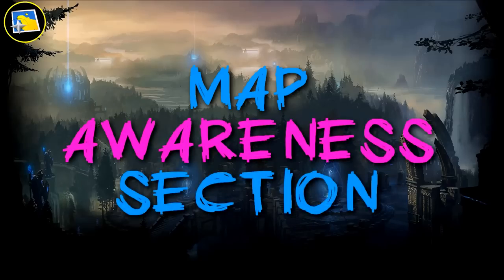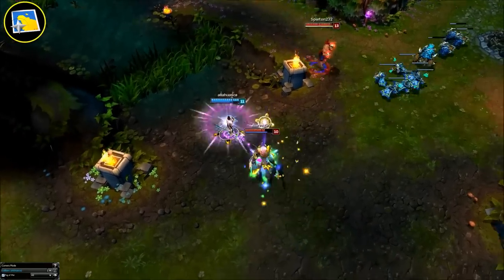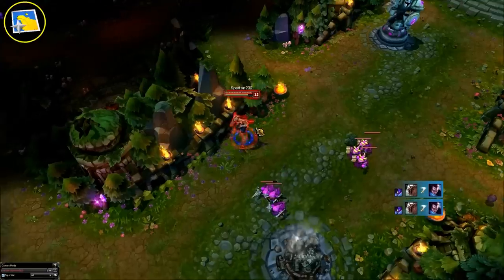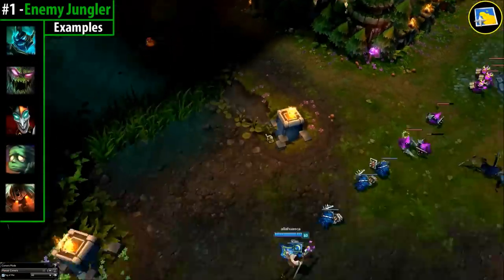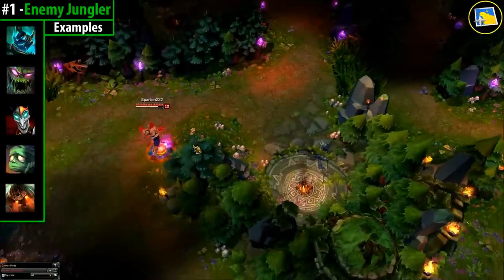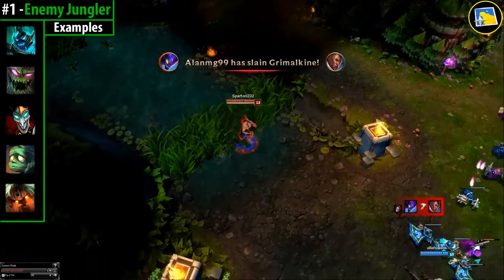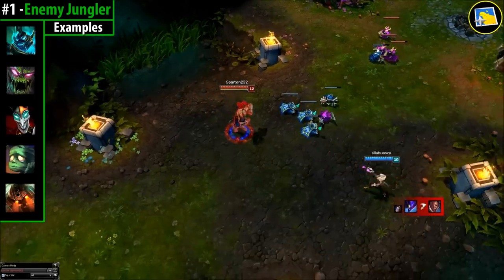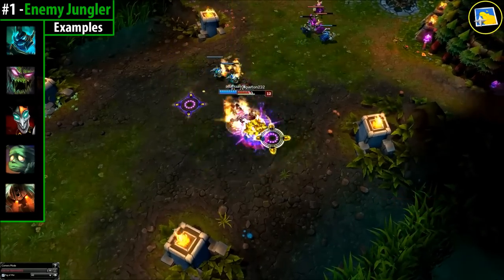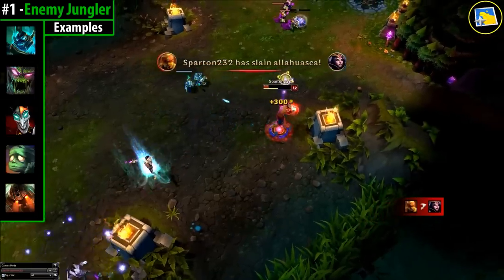Map Awareness Section. I'm going to cover the more simple subjects for the mid lane first. Mid lane has to keep an eye out for the Enemy Jungler. I know all lanes have to, but this is important to ensure you know if you're safe or if the enemy jungler is invading. If you see him crossing into his wraiths, ping him. Never assume your teammates saw him. I always ping anyone I see when they've been showing up on the map — it helps everyone, not just yourself.